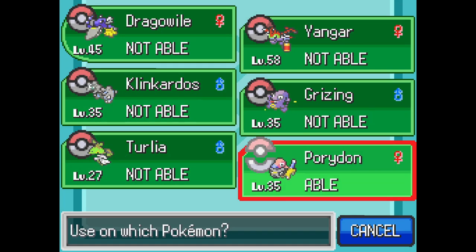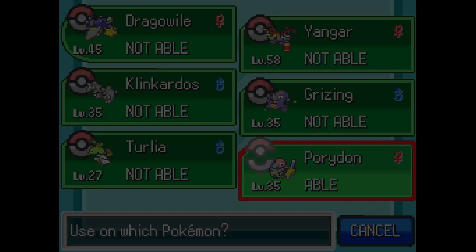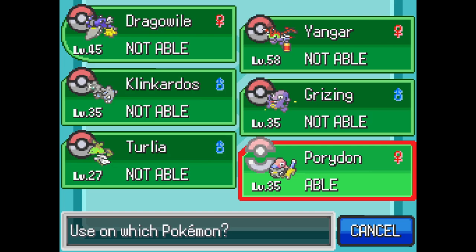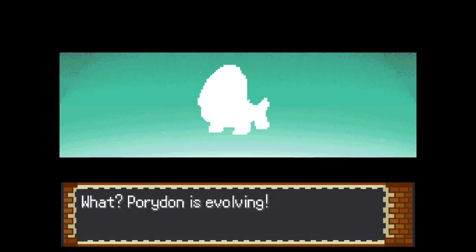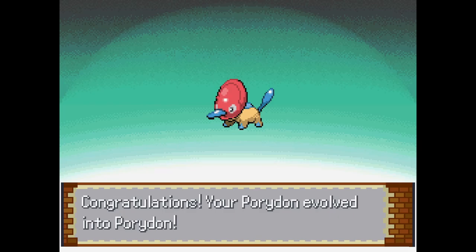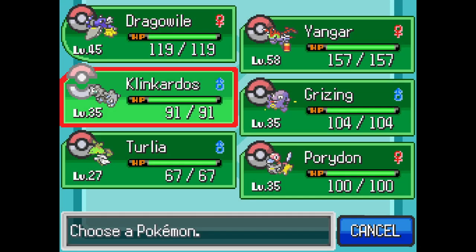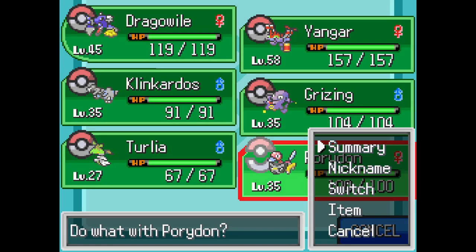It's not bad looking - Hurlia. You can keep Synchronize, and you're probably gonna be a physical attacker. Yeah, we don't need Absorb if we have Draining Kiss. So there's another Pokemon fusion we're gonna be leveling up. Rock/Normal... Normal/Steel it is. It looks so funny, I love it. Yeah sure, Download - why not? Let's make you a tank. Side Beam, we can get rid of Endear. Recover, we can get rid of Swagger. Alright, there's our other Pokemon we're training.